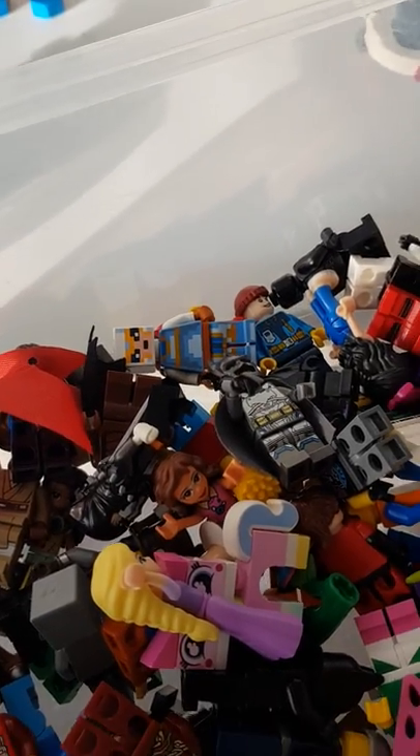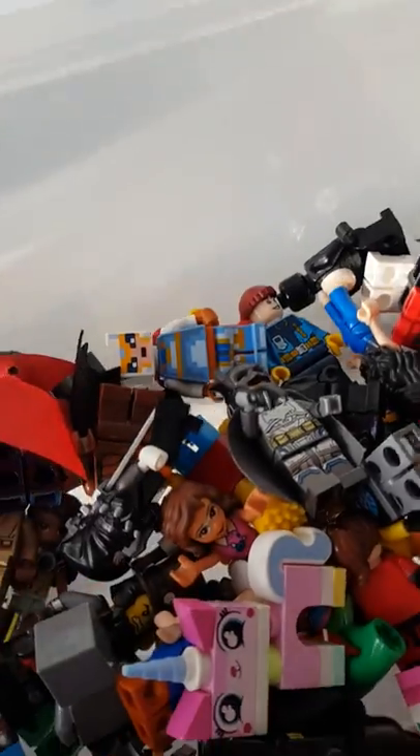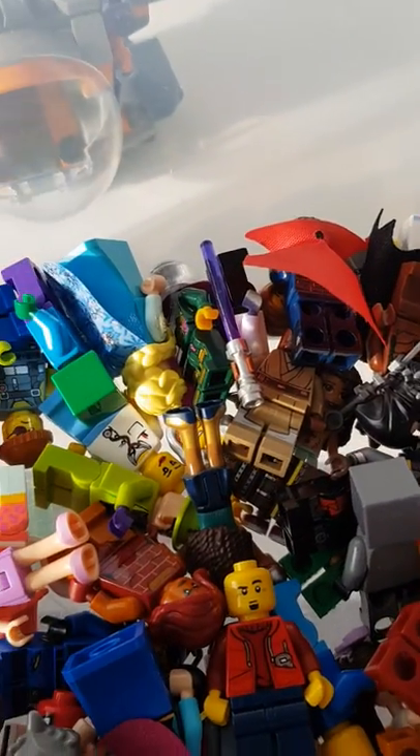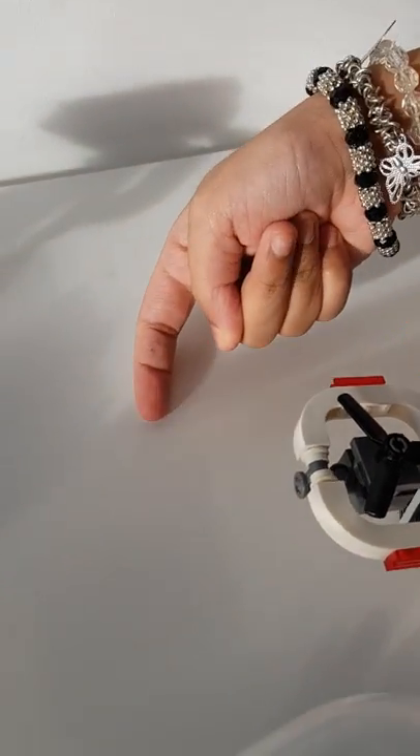Here we go guys! So the first character is Rapunzel — let me put her down, she's gonna be our starting lady. I hope you fail! No, I think I'm gonna win this challenge — what do you guys think? So I'm just gonna continue this and start bending it so they can come through this way.